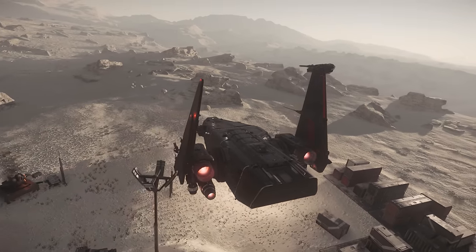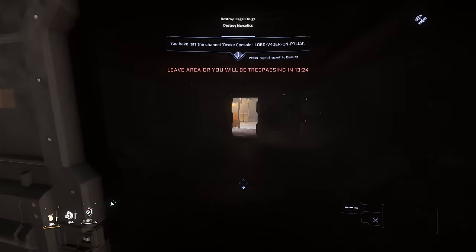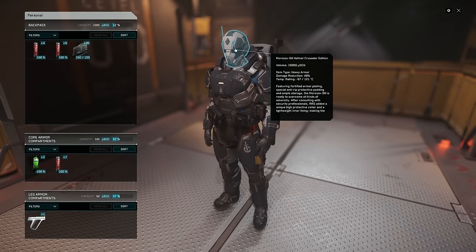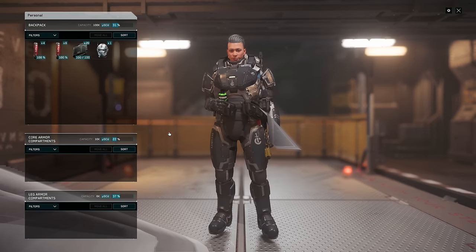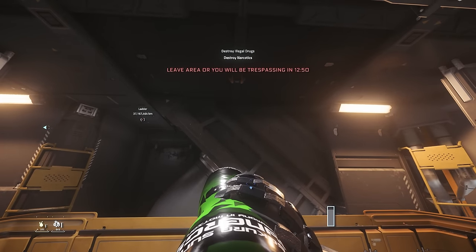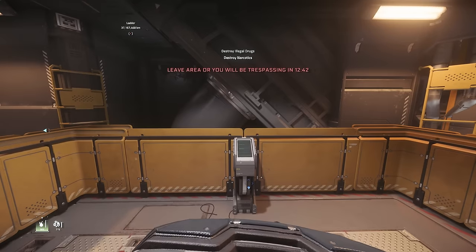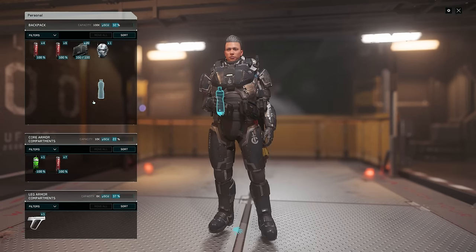Once you destroy all the turrets, park your ship as close as you can and then enter the bunker. Regarding your personal equipment, make sure to have a lot of ammunition so that you can destroy all the drug boxes except the ones you want to take with you. I'm using my Demeco LMG which now has an increased rate of fire, making it even more powerful than before. You can use the FS9 but it was nerfed a lot, reducing the ammo count from 120 to only 75. It is still an amazing gun but for this mission I still prefer the Demeco.